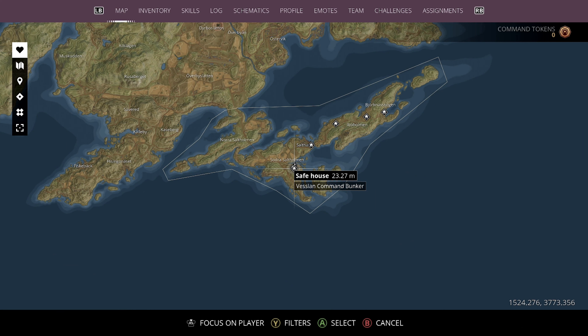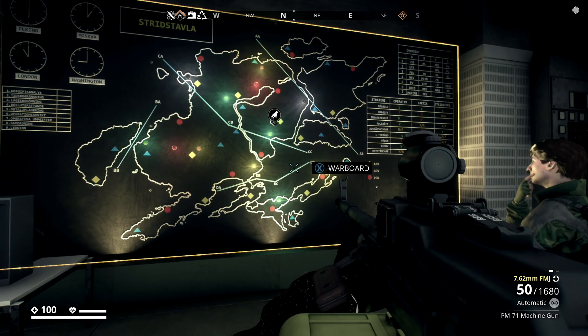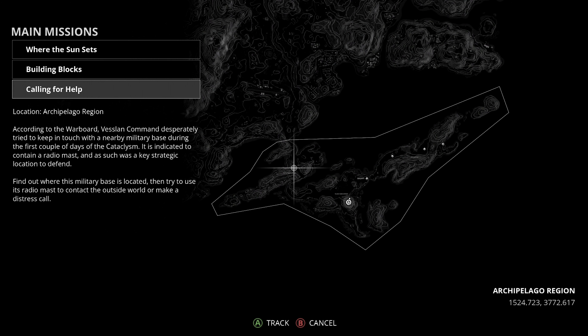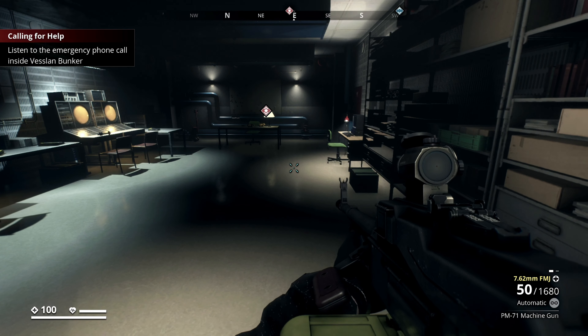What is happening, my people — Perfected Chaos here, and we are on Generation Zero. This is the main mission: Calling for Help. If for any reason you don't have Calling for Help in your mission inventory, you can come here to the vessel and command bunker, interact with the war board, and you'll see it listed as selectable down here. We can track it directly from the war board. The first part of the mission is to find this room and follow the marker.